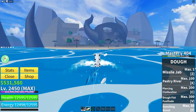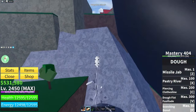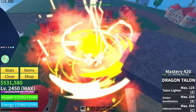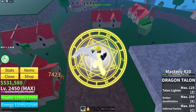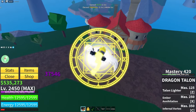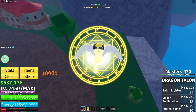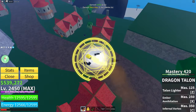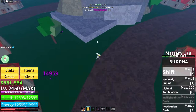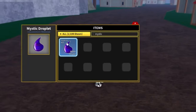Next you're gonna want to get the Mystic Droplets — you only need 10 of them. Head up here and kill these guys. Make sure to have your Buddha equipped. These are also pretty rare but you only need 10. You can do Magma Ore first or Mystic Droplets first — it doesn't really matter. Once you get one it looks like this, and you only need 10.